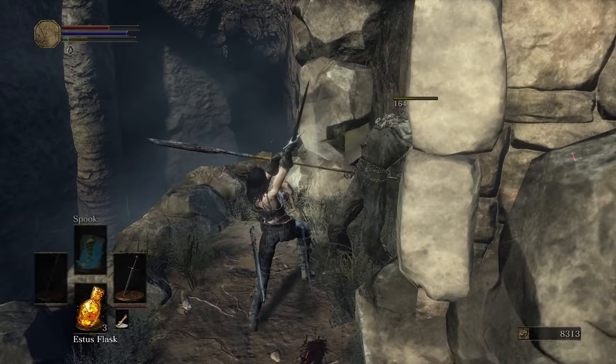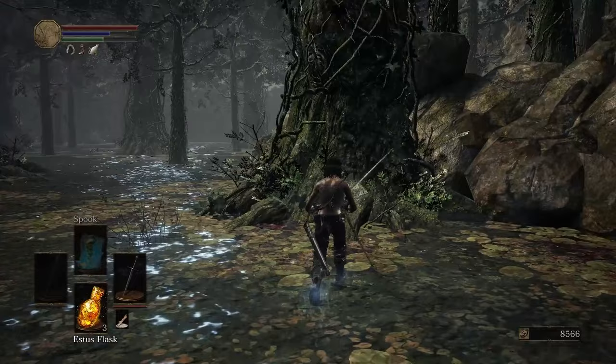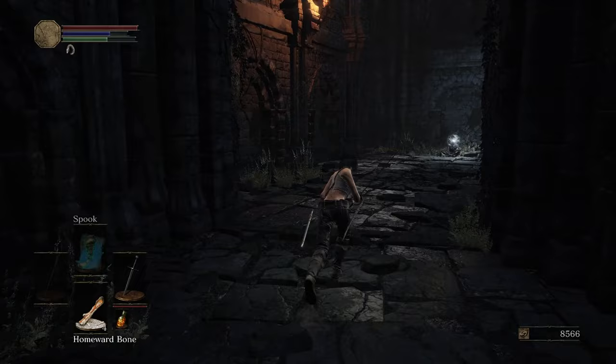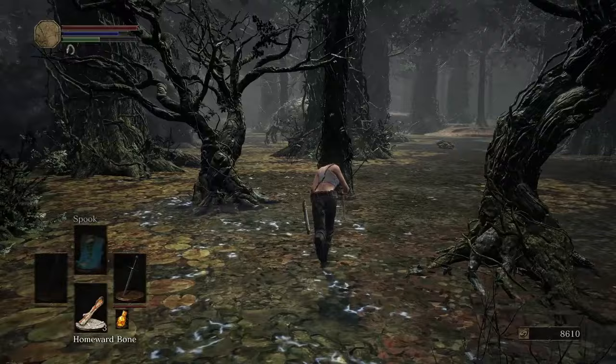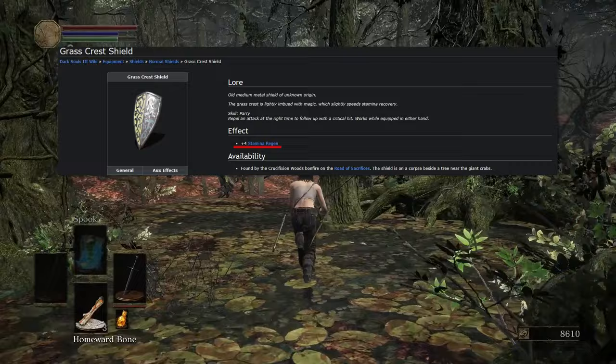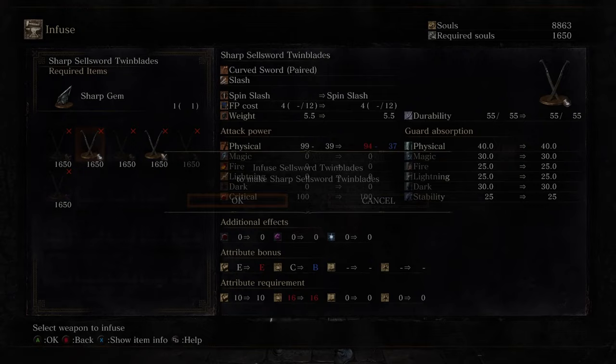The first little area has nothing of importance, but the Crucifixion Woods is another story. I grab a shard while being chased by the horde, then turn around and head towards the Black Knight. I grab the weapon of this run — the Sellsword Twinblades. Further down is the Farron Coal, which allows Andre to infuse them with the sharp gem. I still need one more shard, so I drop down from the Halfway Fortress, head to the left, and the 12th shard is just sitting there. I make my way to the Crucifixion Woods bonfire, but first pick up the Grass Crest Shield, which increases stamina recovery — a no-brainer with a fast-attacking weapon.